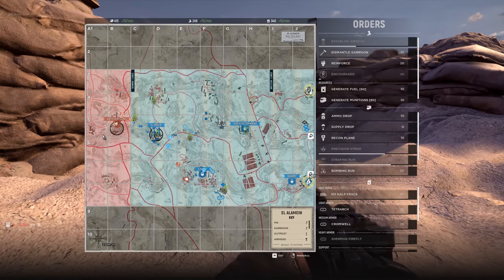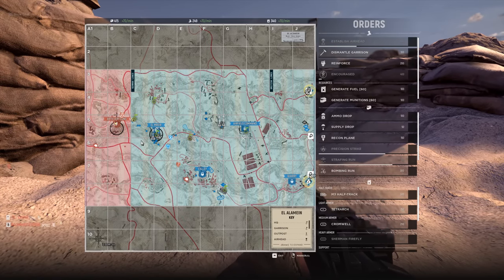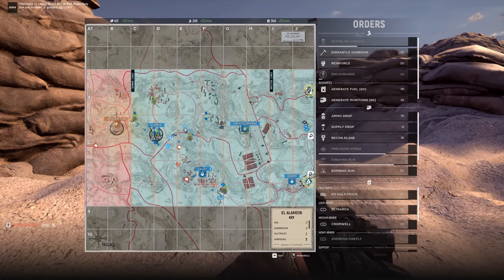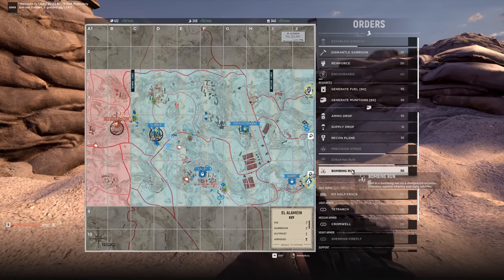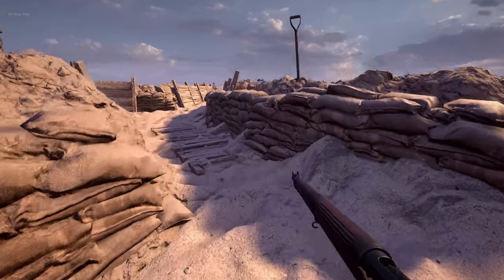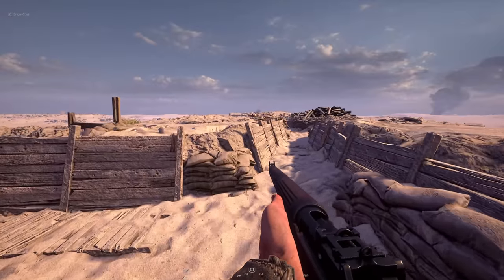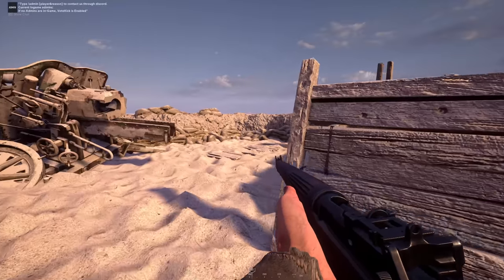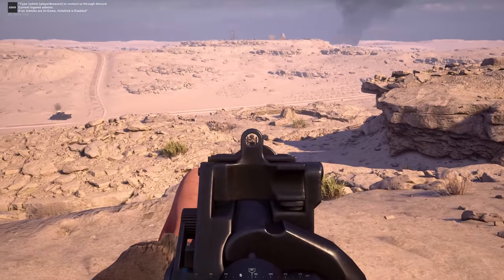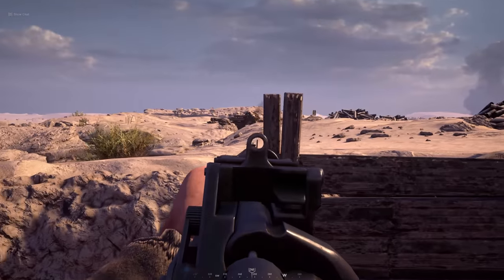This map feels like it's a bigger map. It takes much longer to get from point A to point B, and you also have lots of these rock formations in the way, so you're not able to just drive from point A to point B so easily. You have to drive around all these rock formations, and it's hard to tell where they are on the map. The other trucks are not able to drive straight to your airhead and take it out, so you have more opportunities with airheads on this map.